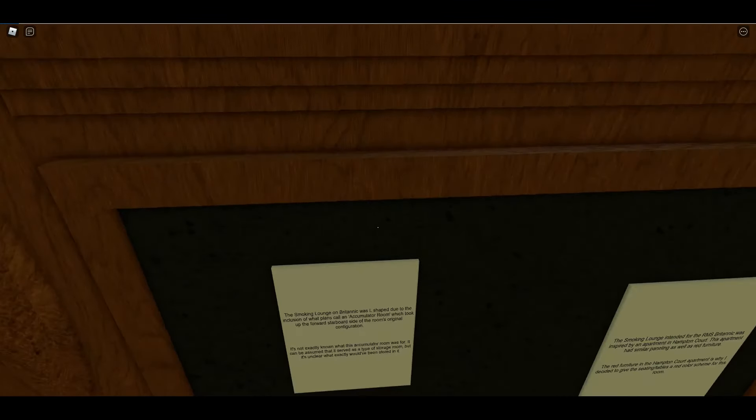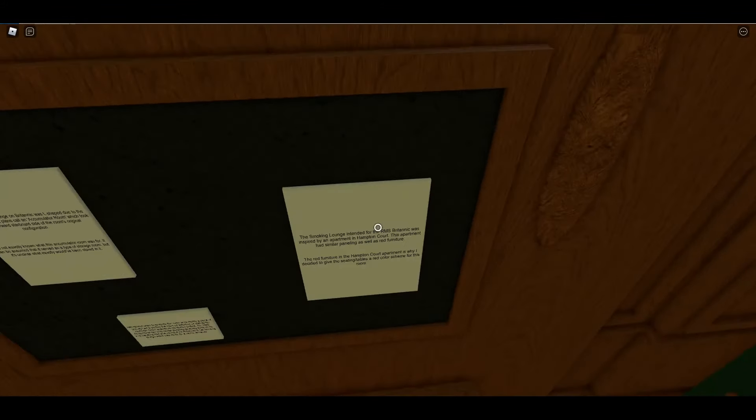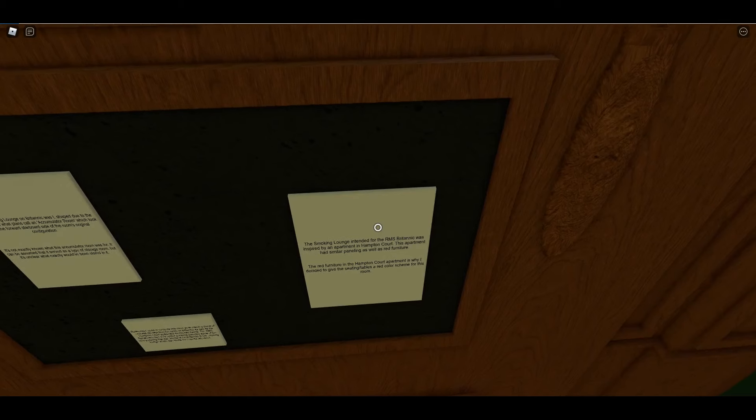Here we go — the smoking lounge on Britannic was L-shaped due to the inclusion of what plans call an accumulator room, which took up the forward starboard side of the room's original configuration. It's not exactly known what this accumulator room was for, though it can be assumed it served as a type of storage room. The smoking lounge intended for the RMS Britannic was inspired by an apartment in Hampton Court, which had similar paneling as well as red furniture — which is why the seating tables have a red color scheme.